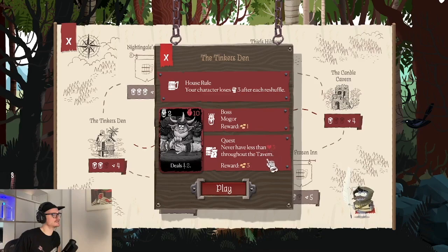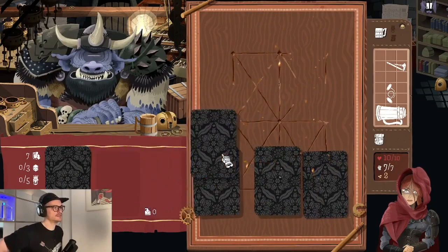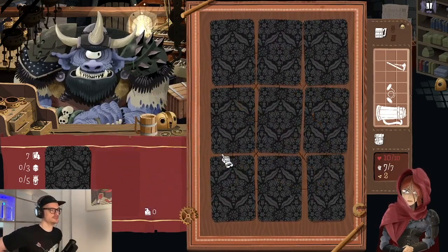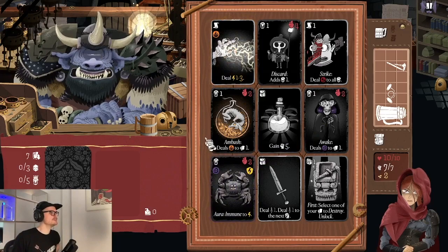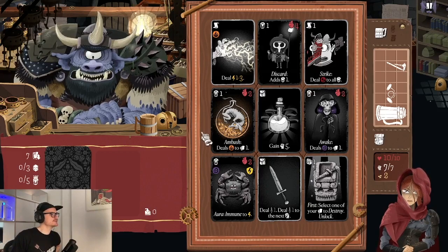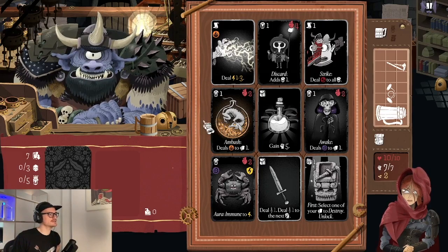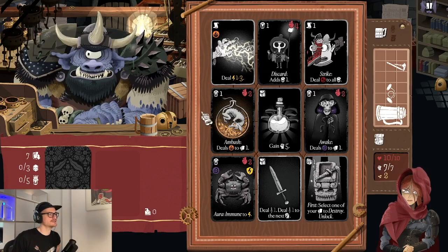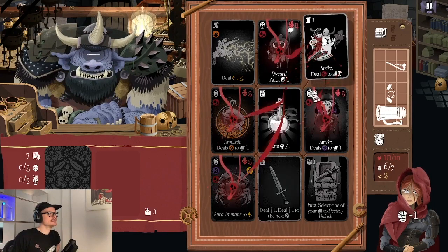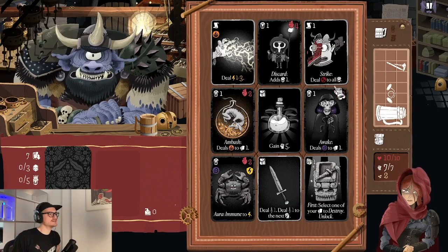Losing strength after each reshuffle can drain your health too when you end a shuffle with low strength. The boss there is Mogor — a pretty cool boss with guards that make him invulnerable until you defeat the guards first. We should never have less than three health throughout that tavern. One mechanic in the game is that bosses scale with the tavern order — each boss has three difficulty levels, getting progressively harder and more difficult to defeat in later taverns.